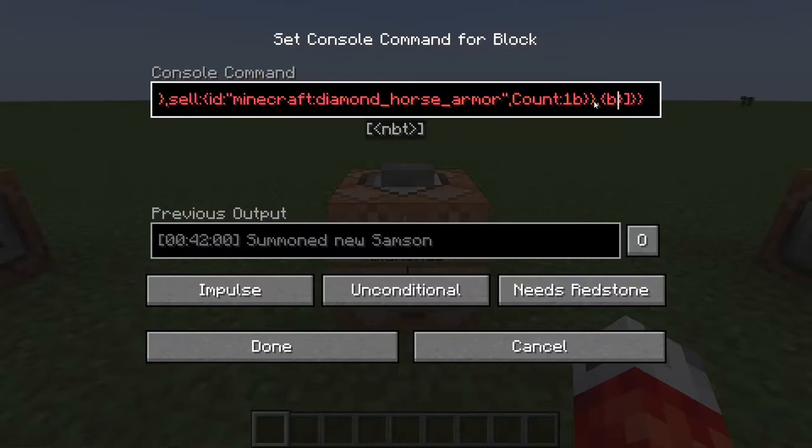For this we just have the exact same command from the previous command block and we're going to add on to it. This is still in the same recipe section as before — we've done our buy and sell, which is closed out with two brackets right here. So now we're going to add a comma and another set of brackets to add another buying and selling. We'll say the villager should buy, with another set of curly brackets, the id as a text field: minecraft:diamond. We'll say one diamond for this trade. Then stepping out of that curly bracket, we can also say we're looking to sell: minecraft:gold_nugget as the coin, with a count of 16 coins for one diamond.